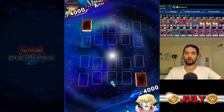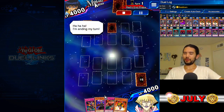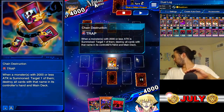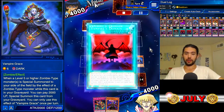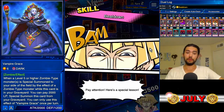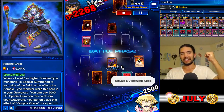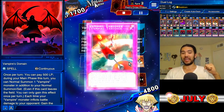We're going second against Mokuba Kaiba, and we open that sweet combo — Vampire Takeover, Grimson, and Chain Destruction. Skull into Vampire Grace, then we go Vampire's Domain and tribute Skull for Grimson, going for the beatdown to get that good damage. But there's a Widespread Ruin — what does Grimson do? Grimson holds down the fort and attacks for 2,300 damage, and Vampire's Domain — also featuring Grimson — pays for the activation.